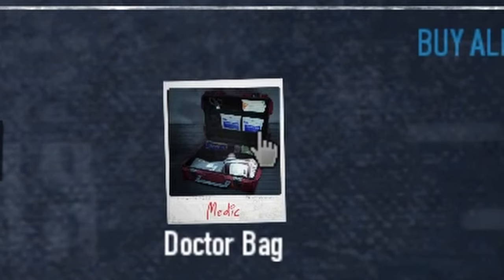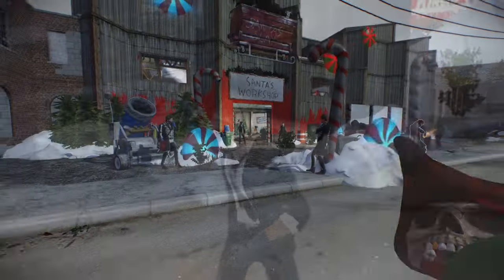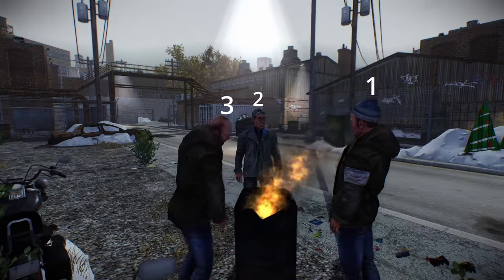In the preplanning menu, ammo bags and doctor bags are a massive plus, so get them. Spawning in, mask up and rush inside. If you want, there are civilians over here, so you can tie them up and delay the assault. There's always three of them and they're right next to each other.